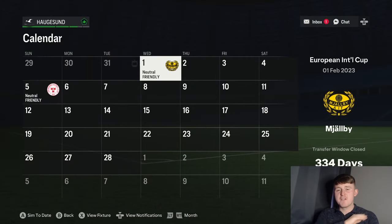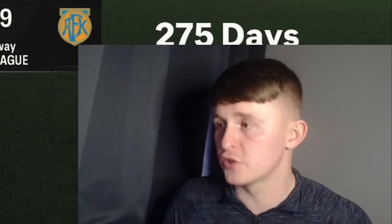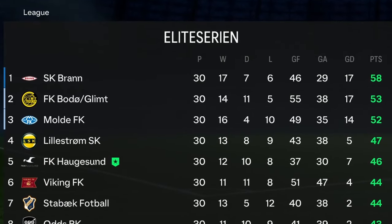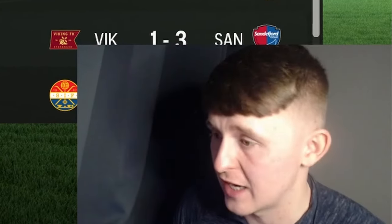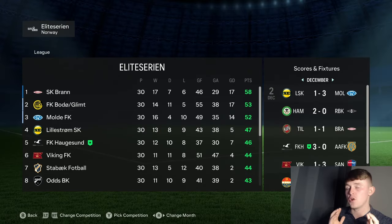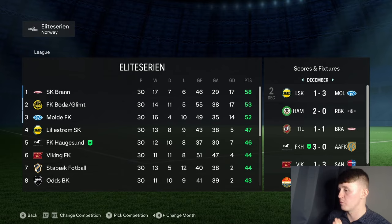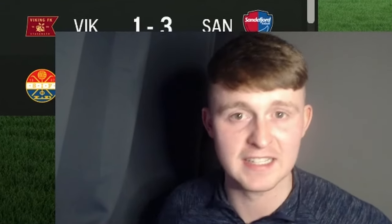We've brought one player in and we're now simulating forward straight through to the end of Season 1. We're right at the end of Season 1 and we have had such an excellent first season in Norway. We finished 5th in the division on 46 points, only 6 points off a European place. We won 12 of our games with a positive goal difference. The only issue is we didn't score many goals this season, averaging less than 1.2 per game. However, that's better than what I expected, and we can definitely build on this heading into Season 2.